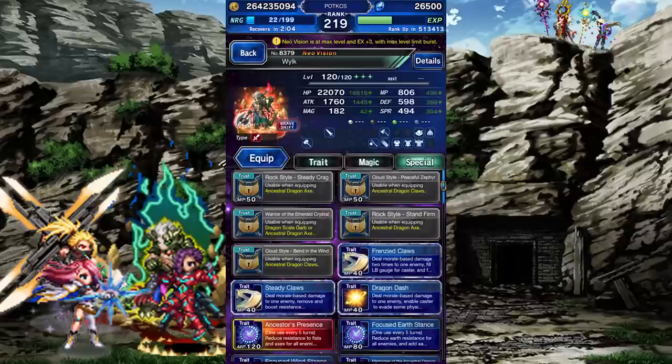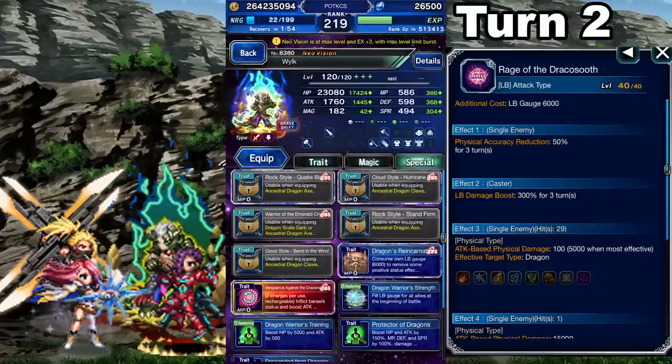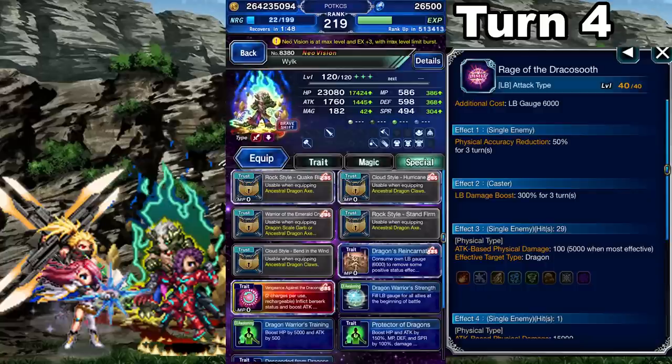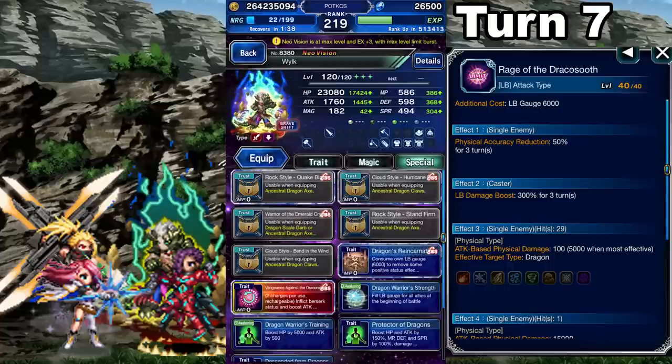Time to make a damage rotation. I'll assume he's not in Clash of Whales, and I'll be going with Earth. On turn 1, cast Ancestor's Presence, Focused Earth Stance, and Frenzied Claws. On turn 2, switch Forms and use his Limit Burst. On turn 3, switch back and triple cast Frenzied Claws. On turn 4, switch Forms and use his Limit Burst. On turn 5, triple cast Frenzied Claws. On turn 6, cast Ancestor's Presence, Focused Earth Stance, and Memories of the Ancestral Dragon. Then repeat the rotation from turn 2.